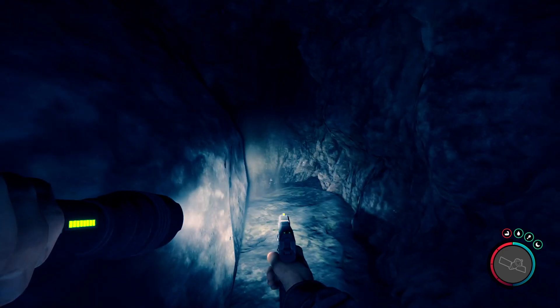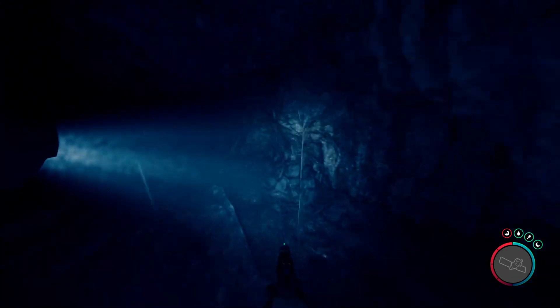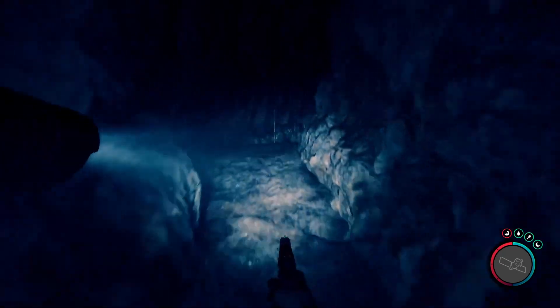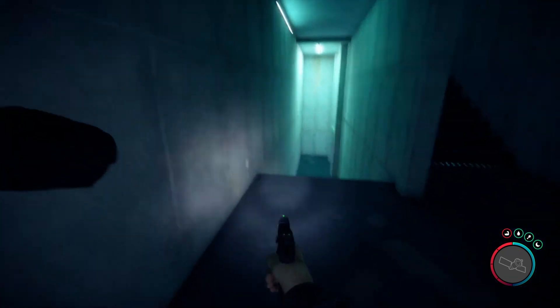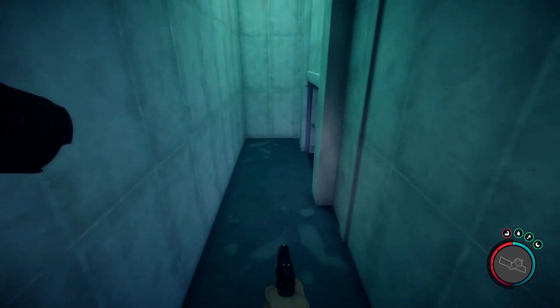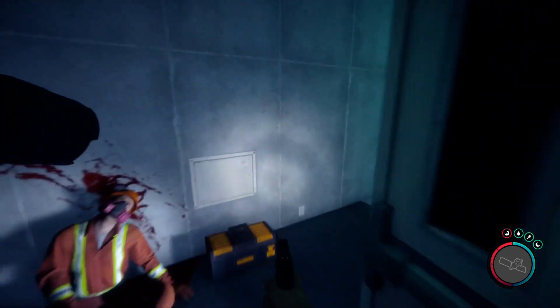If you are inside, just follow the main path until you will enter the bunker. After that, just go downstairs and here we will need the maintenance keycard to open this door.